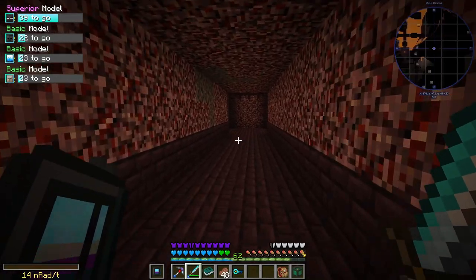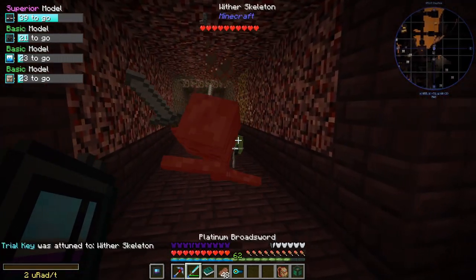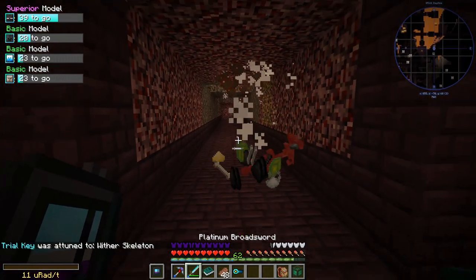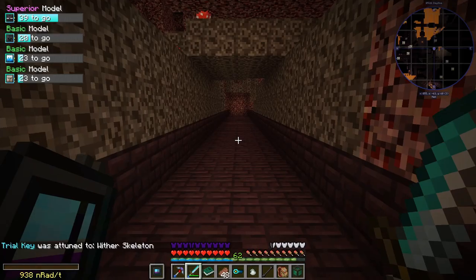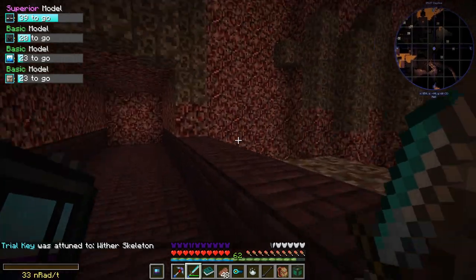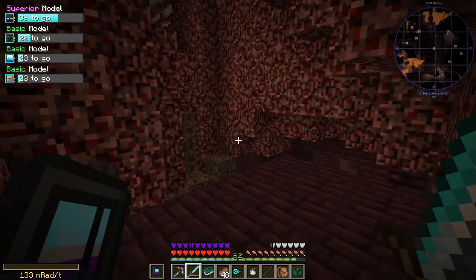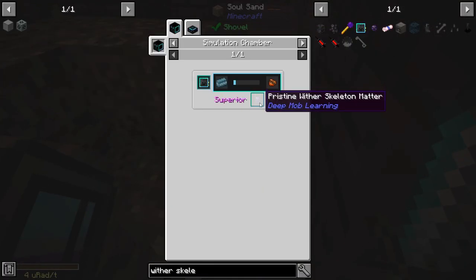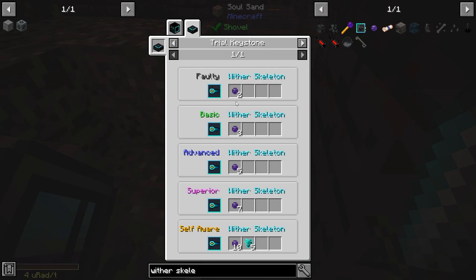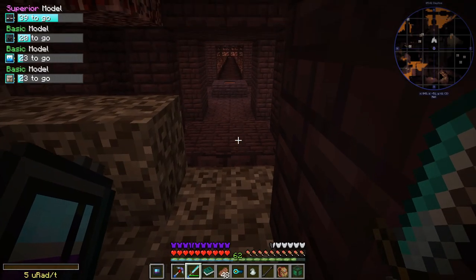I've got my trial key, we're just going to get a... nice. And now we can use this to get Wither Skeleton Matter from a trial, and that will enable us to get Wither Skeletons pretty easily. Because Wither Skeleton Matter, which we'll get from completing a trial, gives us 18 Wither Skeleton Skulls.